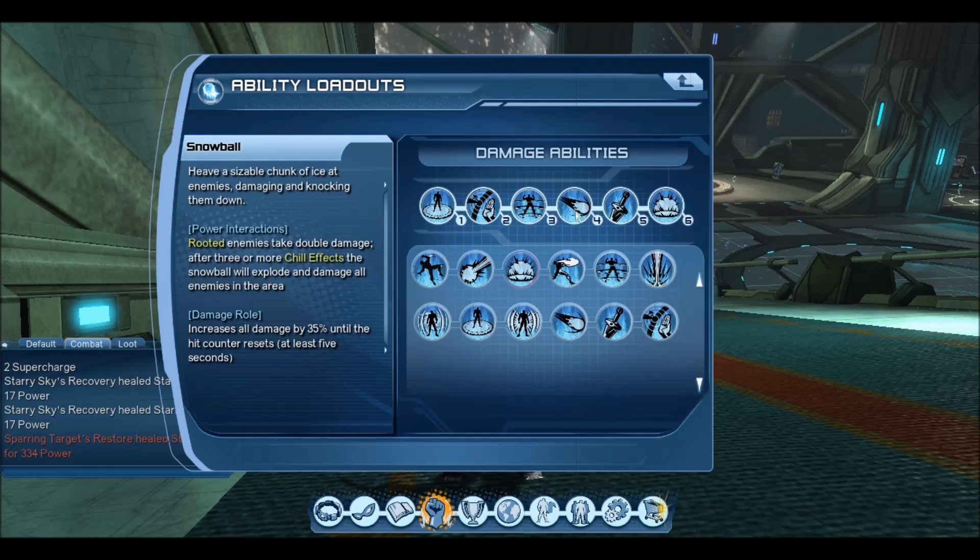Then we'd be using weapon attacks clipped with Snowball. I'm on the Test Server at the moment, so I'll be using the updated version of the Hand Blasters. Instead of having a Hold Charge attack, it now says Hold Range and then tap straight into Solar Flare. It's really quick and you can get a nice bit of damage from it.